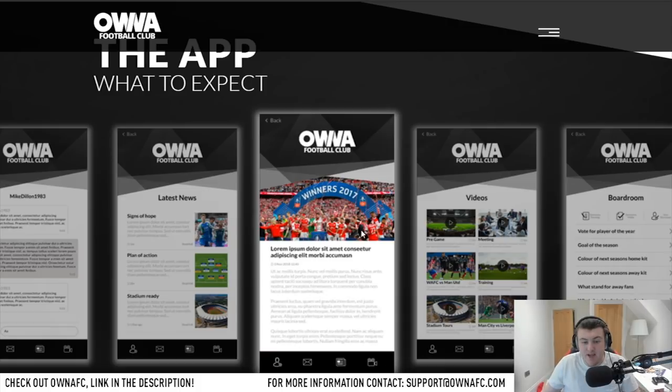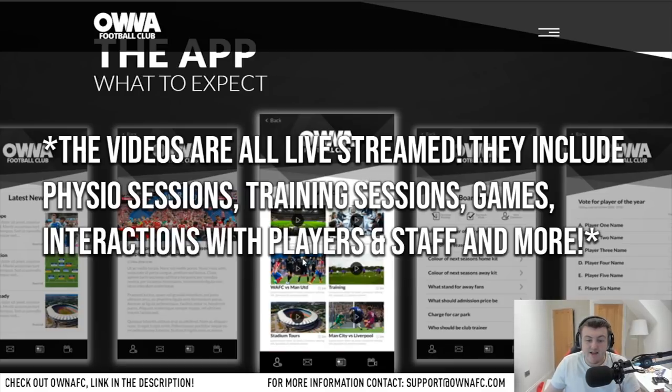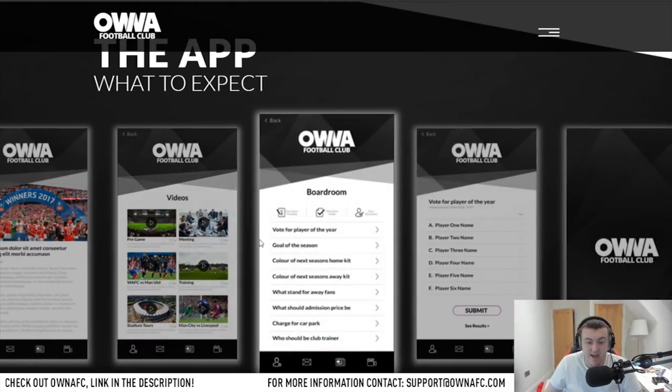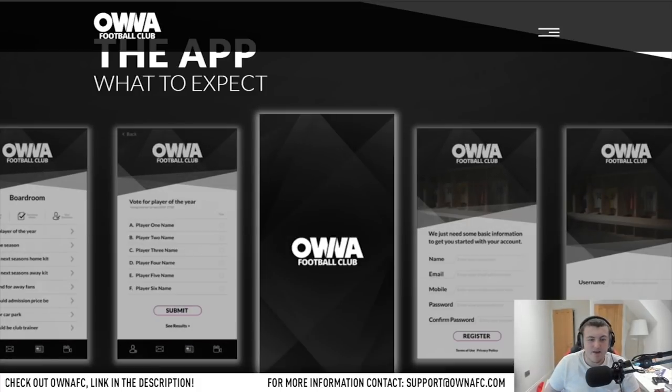The app releases on January 7th and here is what it will look like, with a bunch of different screenshots. There is news, videos, pre-game videos, boardroom meetings, actual games, training sessions, stadium tours, and more. Everything is done via voting in the boardroom — you can vote for player of the year, goal of the season, the colours of the next season's home and away kit, what stand the away fans sit in, how much admission prices should be, how much to charge for car parking, who the club trainer should be, and you literally get to hire and fire people. Everyone who becomes an owner — aka buys the app — gets to be in control of the club, and I think it's really, really cool.